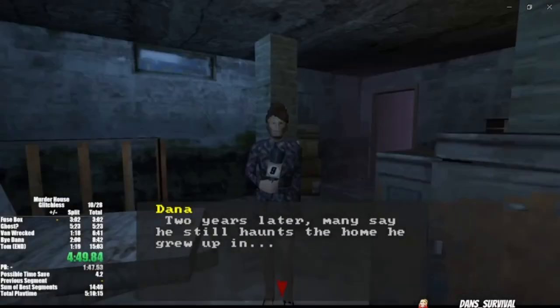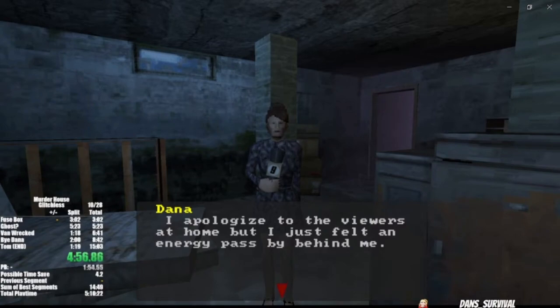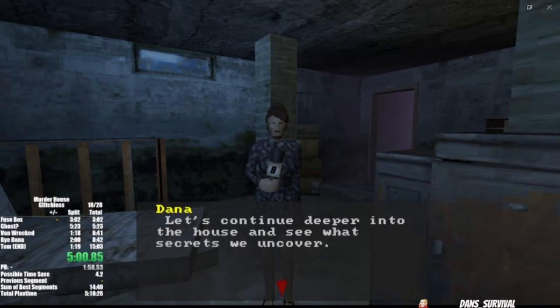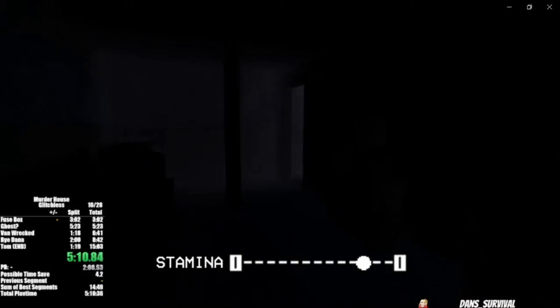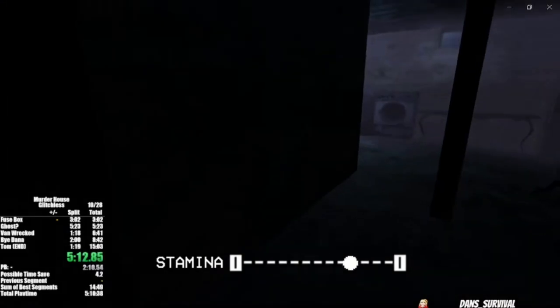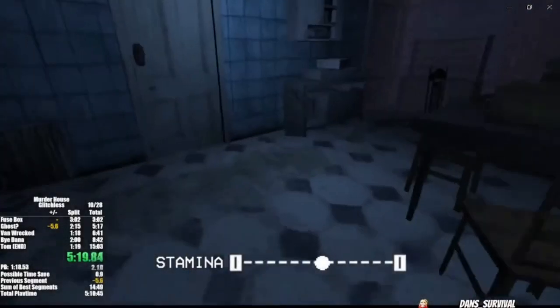Once Dana says 'two years,' go ahead and run into the back room and straight in front of you — that'll create the idea that a ghost just passed by and they happen to catch it on camera. This is just pure gold, as Gary would say. After serving your role there, you're gonna head through the darkness here; this is the quickest route back to the steps so we can get back up to the first floor.